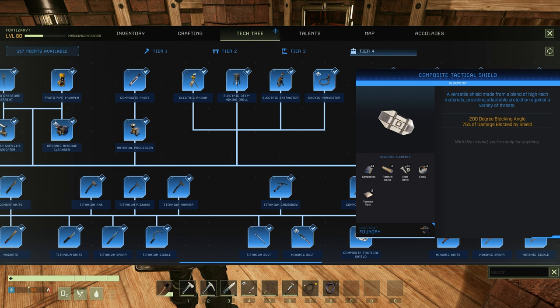Once you've unlocked that, you need to craft it on the Foundry and you need the following materials: 14 Composites, 4 Platinum Weave, 20 Steel Screws, 4 Epoxy, and 2 Titanium Plates.